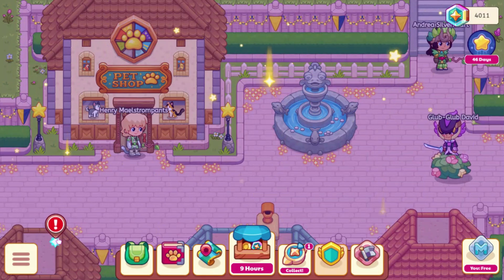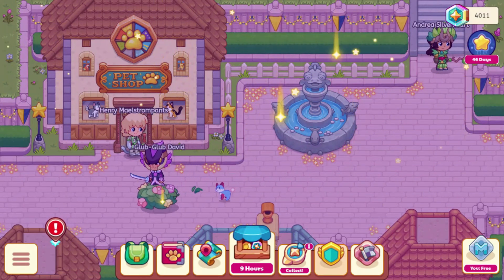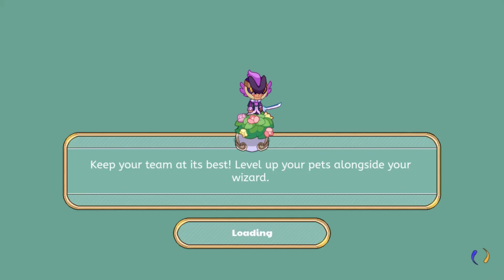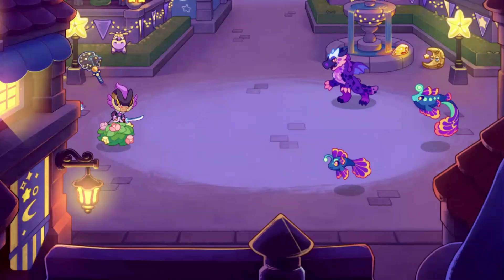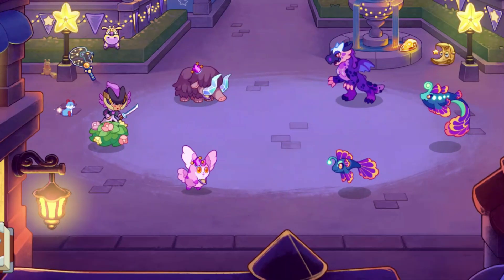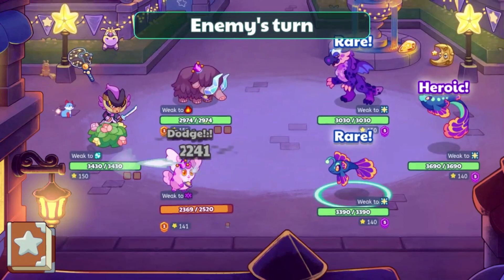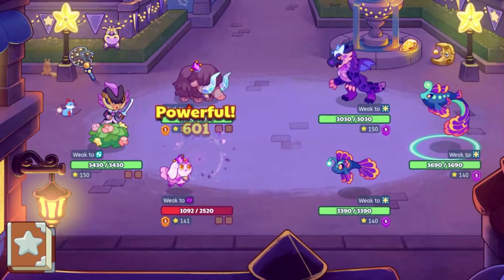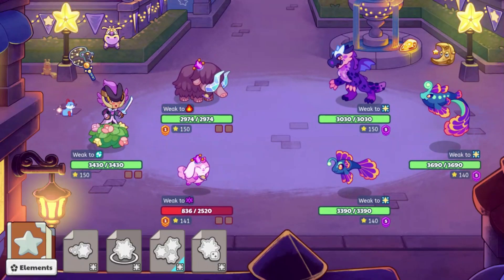Alright, so here is the 3rd daily battle I'm doing today. I assume we should still see some Merge Rank 5. We are facing some Shadow Pets this time, which I assume will make the battle a little easier. Yeah, all of them are still on a Merge Rank of 5, which sort of makes me think that 5 is the highest you can get.